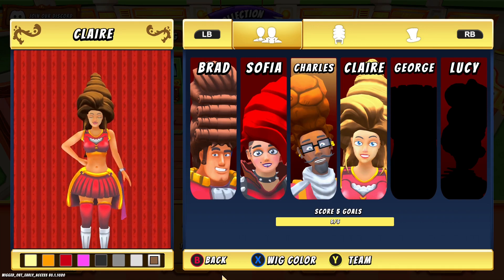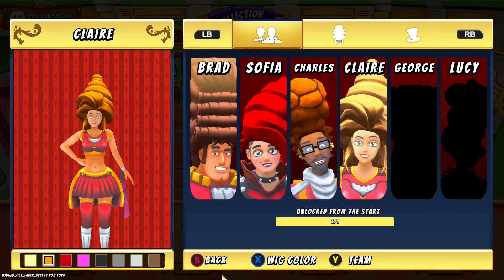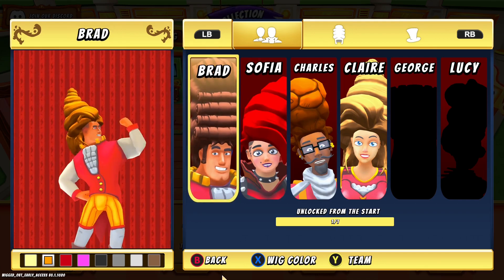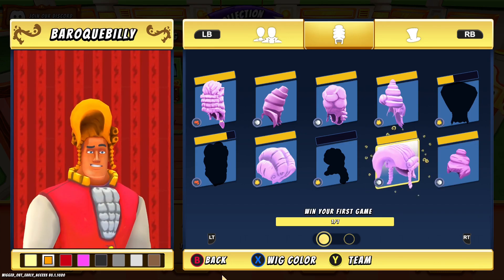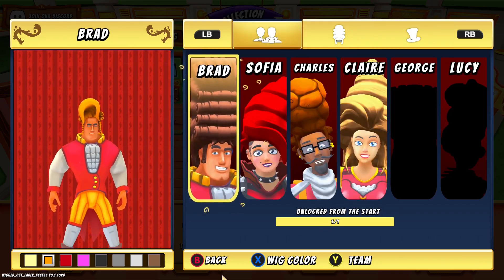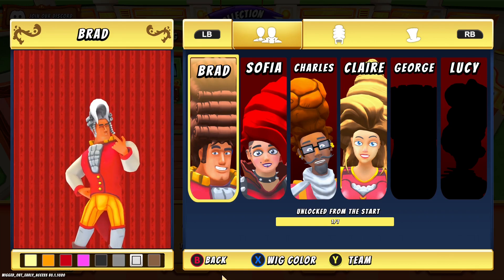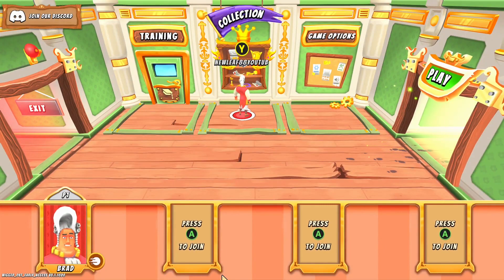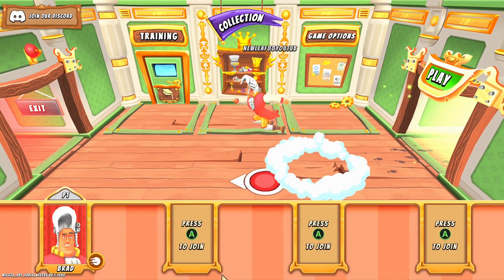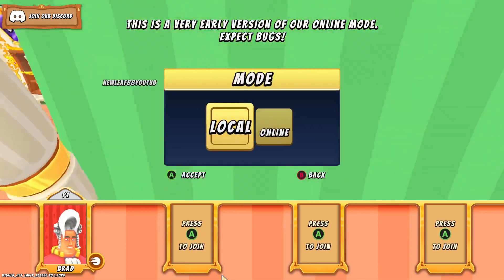You have different characters here with different powers, and you can edit their wigs. If I go to Brad, there are different kinds of wigs here — it changes color. I like that white one actually. I find this kind of graphics kind of cute. So let's see if we can show you guys how this game works.